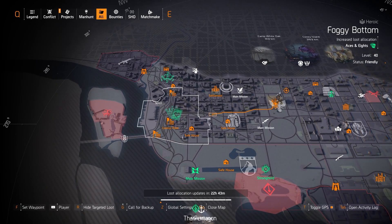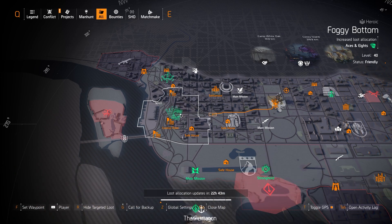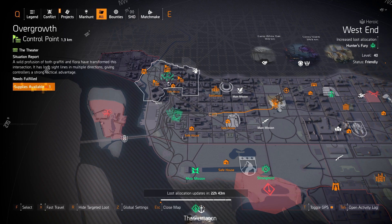Aces and 8s at Foggy Bottom is a headshot build. You want to run three pieces of Aces and 8s, two pieces of Eralda Holding with a backpack with Vigilance or Composure, and the Chainkiller chest piece from Walker, Harris, and Co. And then lastly, we've got Hunter's Fury at West End — that's an SMG shotgun damage build, very up close and personal.